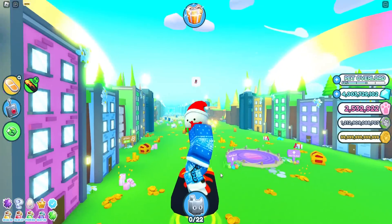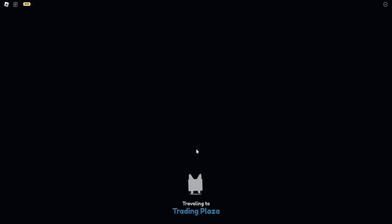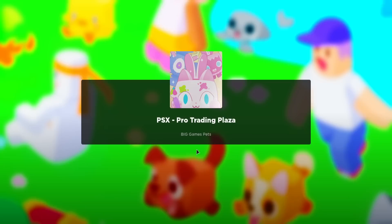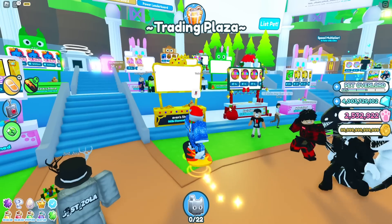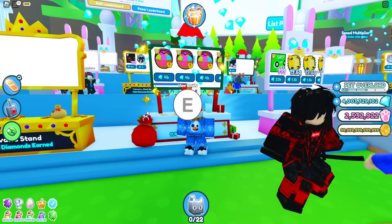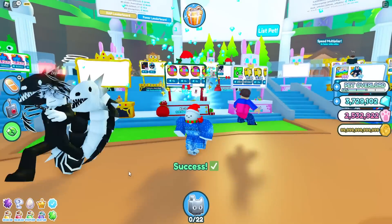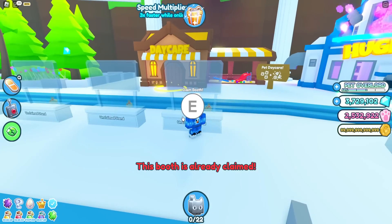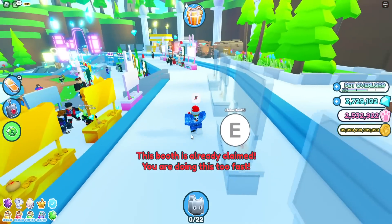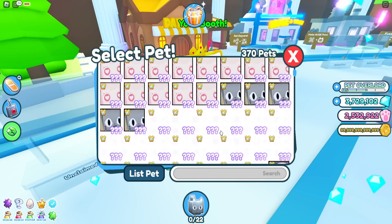I kind of want to try to get that, or maybe a rainbow huge pet. What we can do is go to the trading plaza and try to get some of these for gems — no joke, these are absolutely easy to get for gems. Here we are in the server, and as you can see this person is literally selling them for four billion each, which is how much they go for right now.